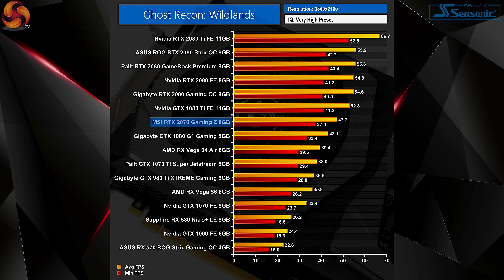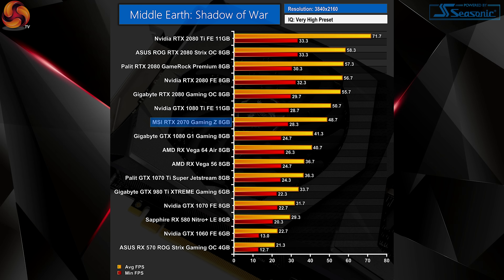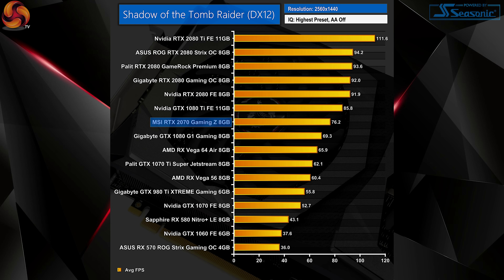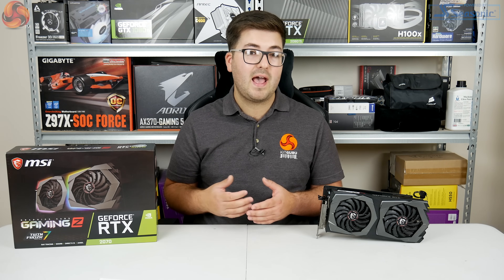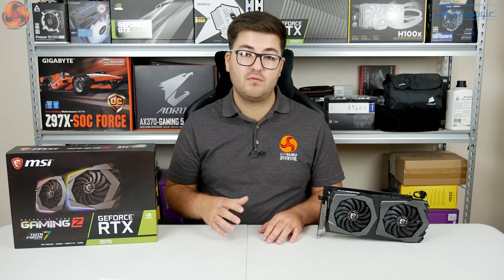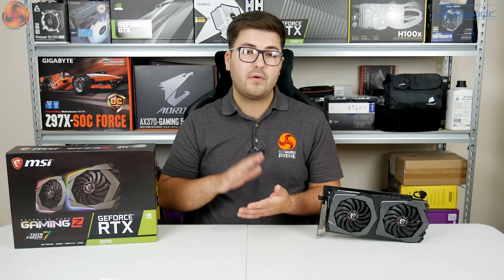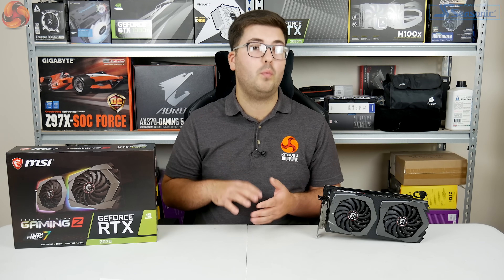The second and perhaps overriding trend is that the 2070 sits almost exactly between the GTX 1080 and the 1080 Ti in terms of performance. In Far Cry 5 at 1440p the 2070 ran 6fps faster than the 1080 but 6fps slower than the 1080 Ti. Across all games the 2070 was on average 9% faster than the 1080 at 1440p and 13% faster at 4K, while the GTX 1080 Ti proved to be 11% faster on average at both resolutions.